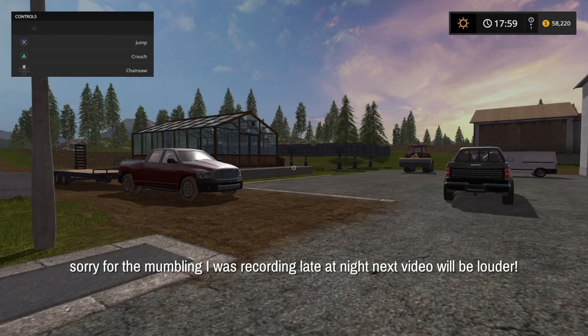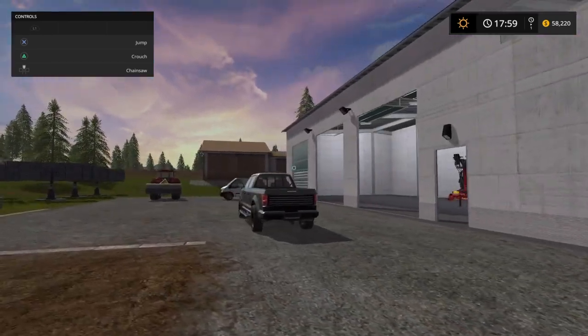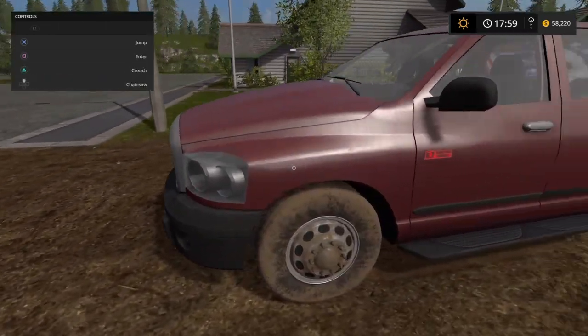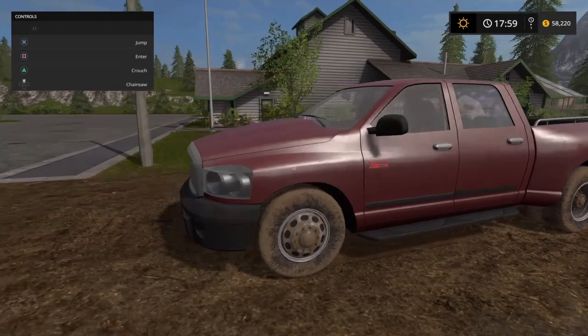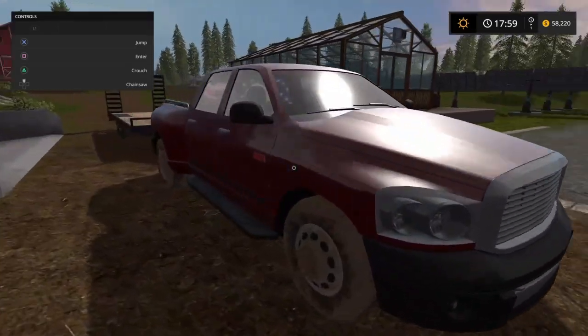Today we'll be playing Farming Simulator 2017. We'll be checking out a tractor that is located up on the top of the mountain. I'm just gonna be showing you my car since this is the first video. This is my truck that I use to haul things, but the downside is it uses lots of gas, and gas is pretty expensive in this game.